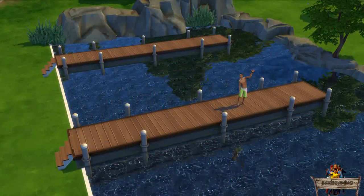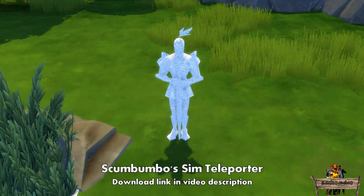Today I will be showing you my unlocked decorative dock from the Get Together expansion pack, and another version of that same dock which I made sort of walkable. In this video I will also use Kumbumbo's SimTeleporter, which has later been updated by Andrew. For a download link, take a look in the video description down below.